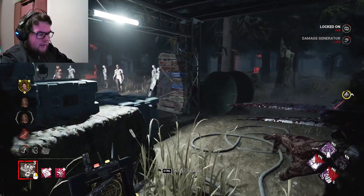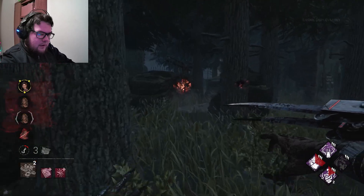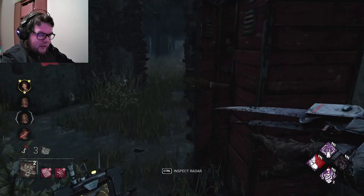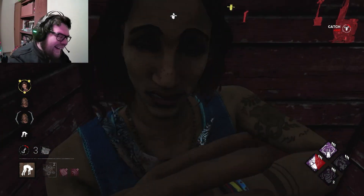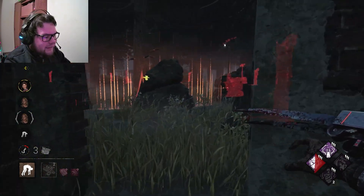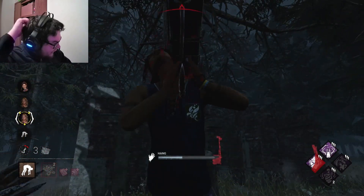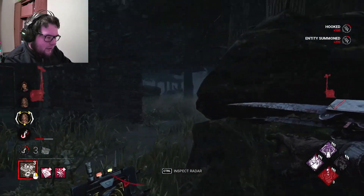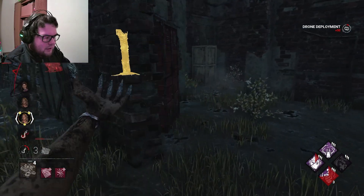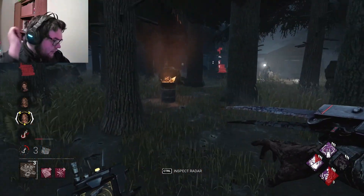I already got him down. Got it. What is he doing? Oh God — did he just have no eyeballs? Oh God. Okay, so I got... He should be able to be Mori-able next time. I wonder if I can throw one. Is he just hiding over here? I got that gen. Really seemed to like that generator.